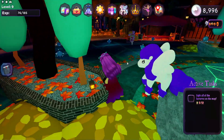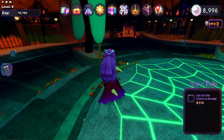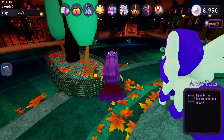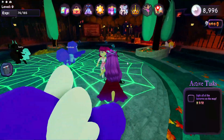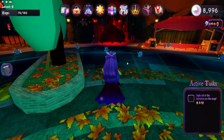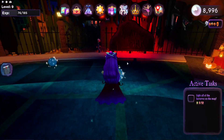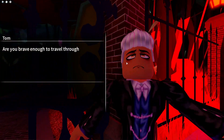Here is the first one. So there are three right here in this main circle area. And then we want to go to the haunted path area, right here. And we're going to go down this haunted path area for four more.